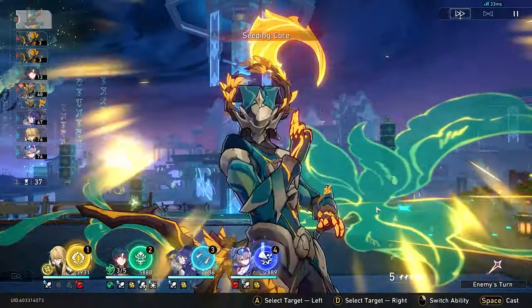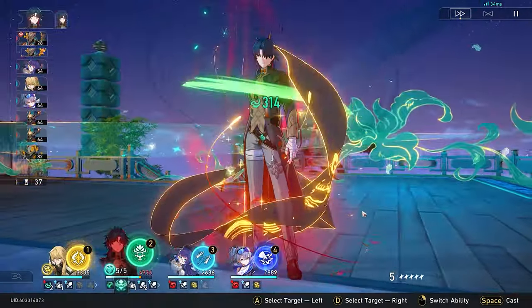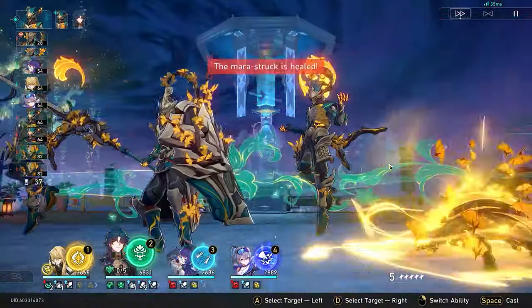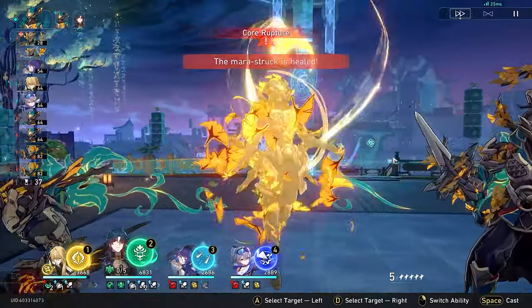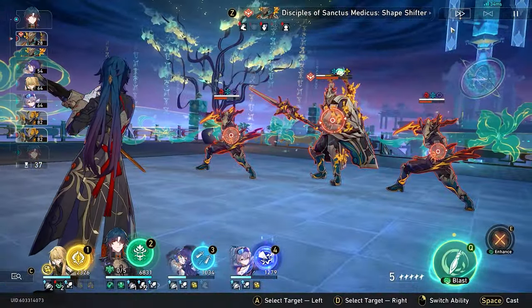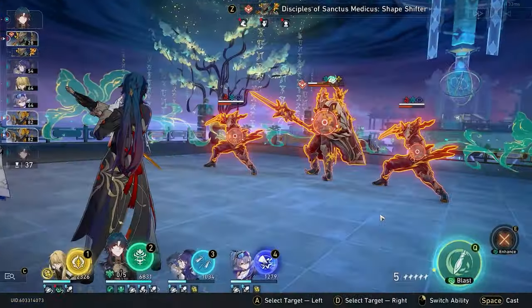Whenever you multiply something by 1, it's unchanged. An important note is that defense reduction scales exponentially the more it gets reduced. This is why stacking multiple defense reduction characters has a lot of value. Also, the higher level enemies are, the more defense they'll have — so defense reduction gains more value with higher level enemies.